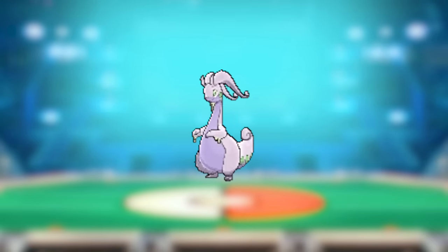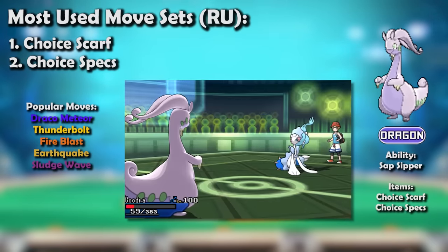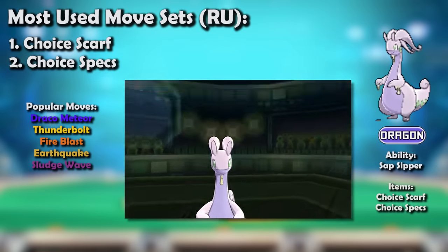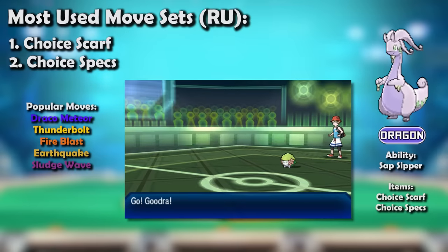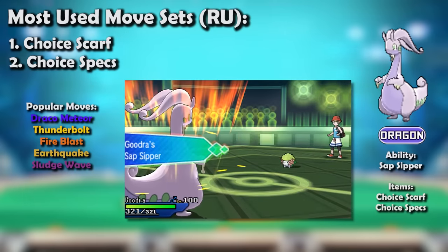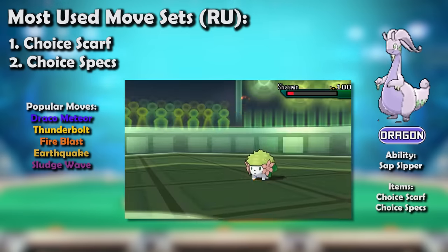Goodra finally dropped to RU with the power creep of Generation 7 being undeniable — to where nobody could delude themselves into thinking it was worthwhile in UU. Unfortunately, this came just a bit too late. Goodra wasn't bad in Gen 7 RU by any means; it was just, once again, unspectacular. It definitely had more of a niche than in the previous generation's UU, but that wasn't exactly a high bar.